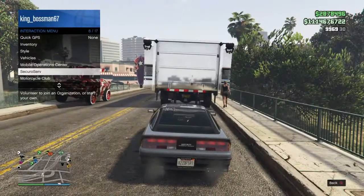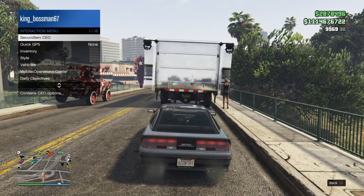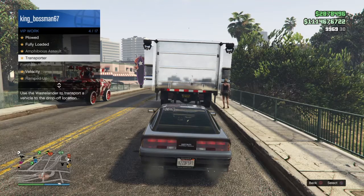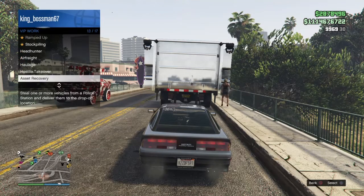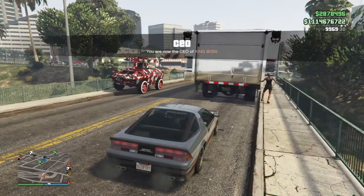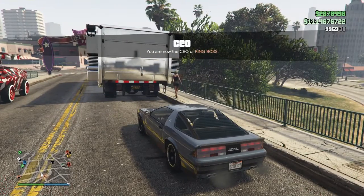You start up a CEO — you register as a CEO — and you start VIP work, executive search. Now your friend is supposed to spam right on the d-pad for five seconds.